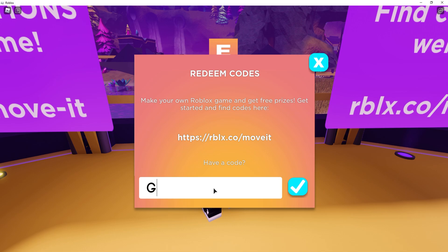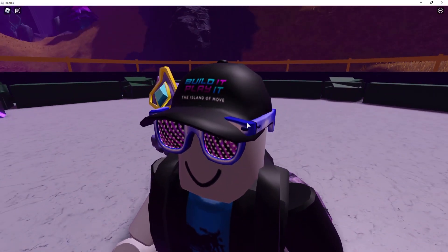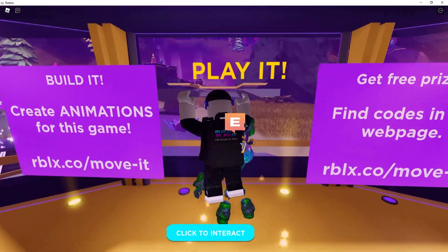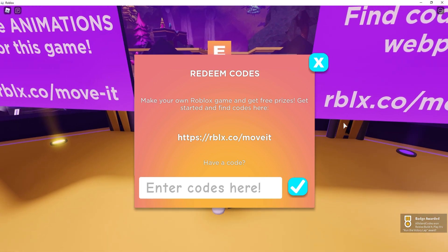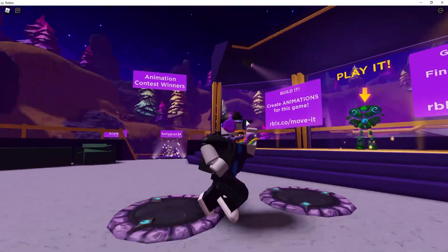The next code is GETMOVING, which gives you the Speedy Shades — a fitting item for the Bolt ID event. Hit redeem, successfully redeemed! Look at those speedy shades — looking fresh! Next code is VICTORYLAP, which gives you a free pair of Cardio Cans headphones. Hit redeem, successfully redeemed! Check out these purple headphones — they fit right in with the Bolt ID event.